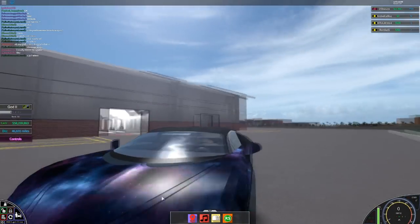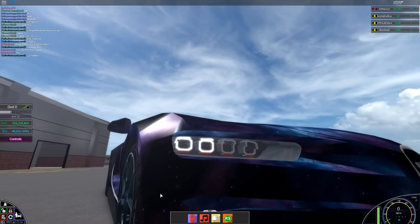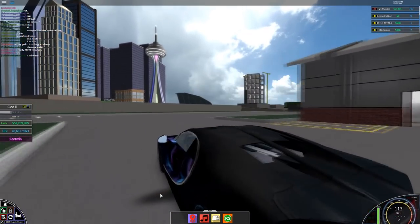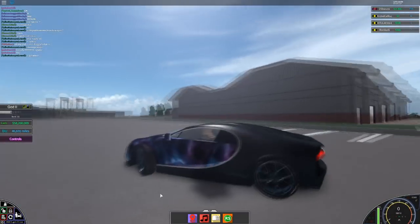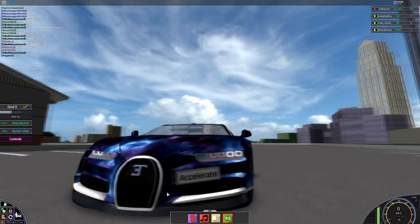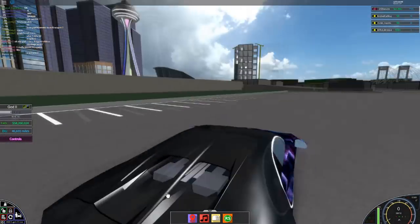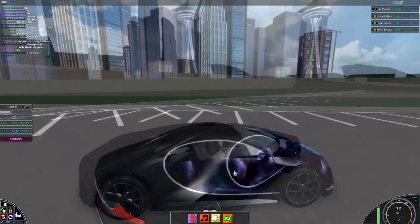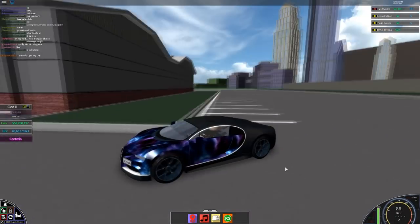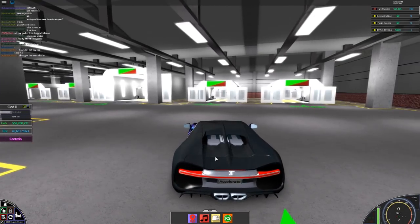I'm just going to exit out now — that looks absolutely incredible! Wow, look at that guys, that's crazy! I haven't seen anything like this in a car game so far. Flipping wraps — the only thing close to this is Vehicle Simulator with their materials. This is just crazy, and it looks so so cool.